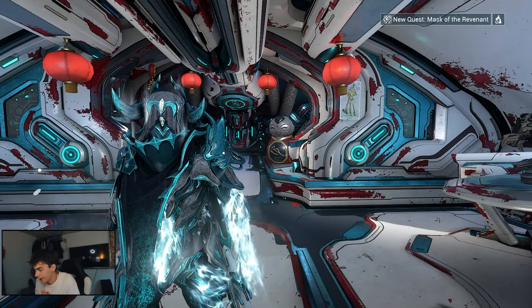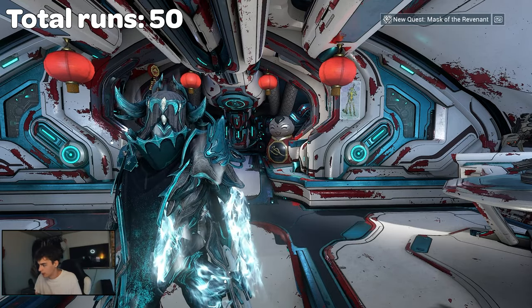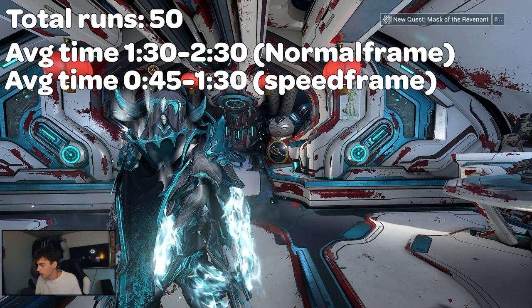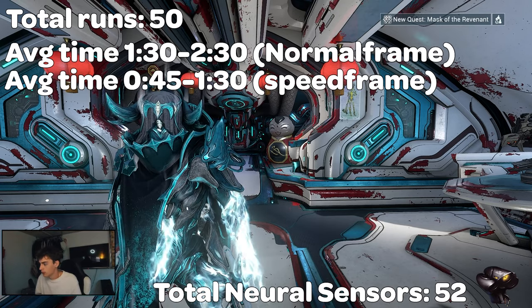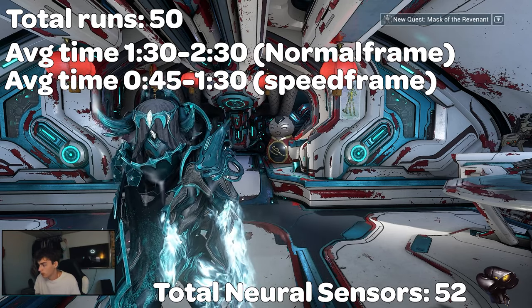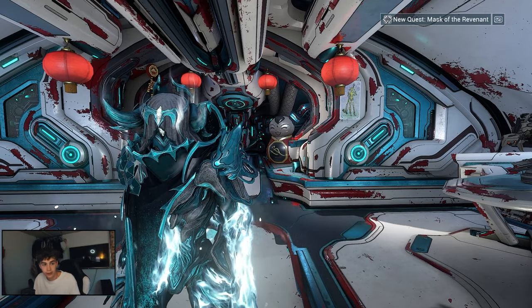I've run this mission over 50 times. Using Titania, I completed it in around 45 seconds to one minute each run. The longest dry streak was four runs in a row without a neural sensor drop, so it is RNG-dependent. You can get between one and four neural sensors per run depending on whether the pet or Alad V actually drop them.